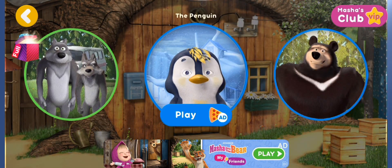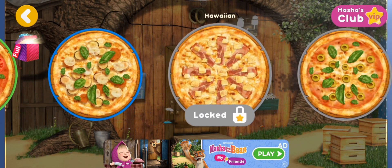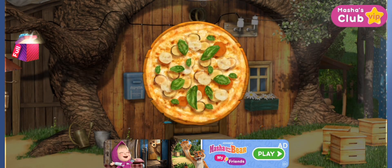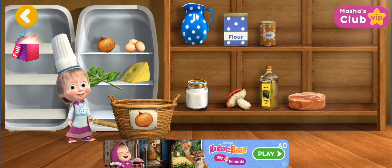Choose a friend to deliver a pizza. What pizza does your friend want? Mushrooms. Put the necessary items into the basket.